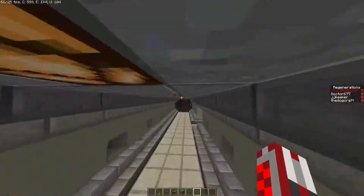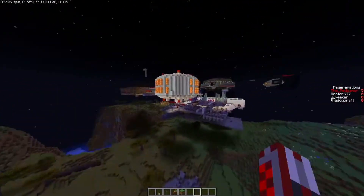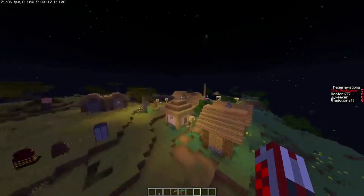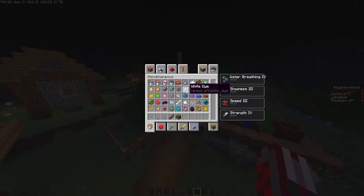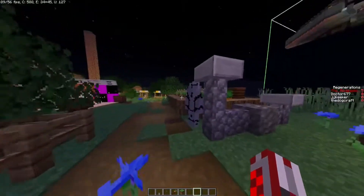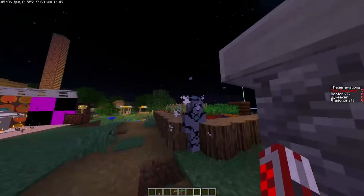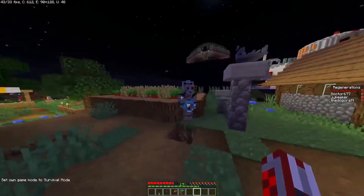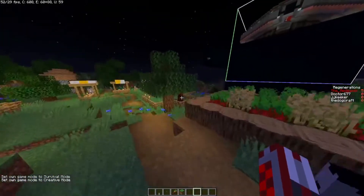Then I will show you two new mobs that are finished now. One of them you already know from the old version — that's the Cyberman. So if we stand near the TARDIS and drop two rotten flesh on the ground, we have a Cyberman here now. Hello Cyberman! And as you know, it will shoot you like the old one.